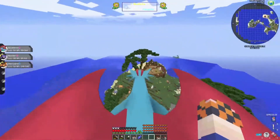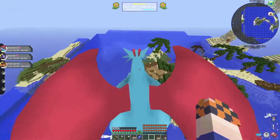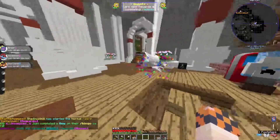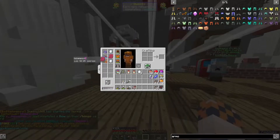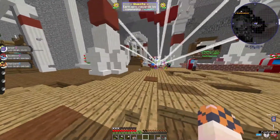Now all we have to do is level up our Haunter, find someone to trade it with, and then we can get a Gengar and we're ready for our gym. We just traded ourselves a Gengar — Haunter for Haunter. Spicy Typhoon, thank you so much for helping me out. He needed to evolve a Haunter and I needed to evolve one, so now we have a big boy Gengar and we are ready to train it up for the gym.